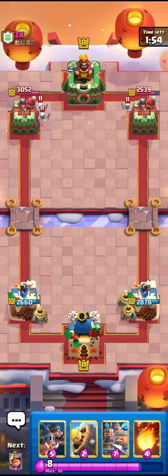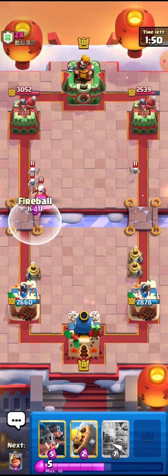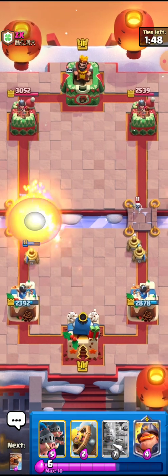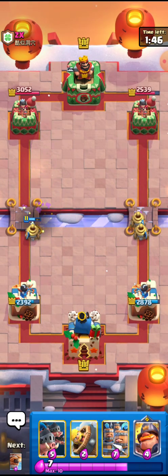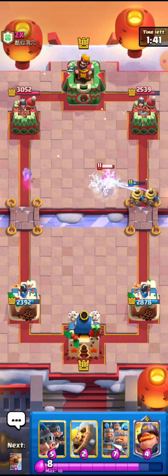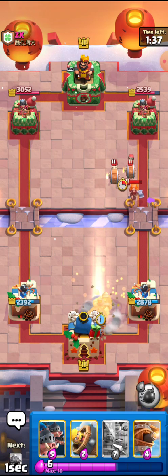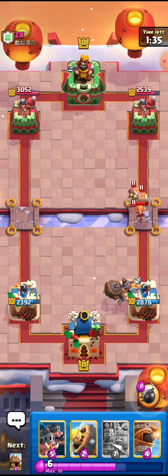I'll go for the Zappies in the back — it's probably going to do something else right here. He's going for the Skeletons and I think that's a nice play by him. I also have to go for the Skeletons. I knew that was going to happen but I have to let it go because I cannot predict fireball in the first half or else there's a high chance of me getting screwed. I'll just go for the Mighty Miner right here.